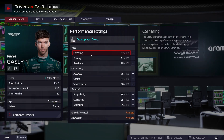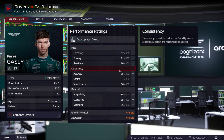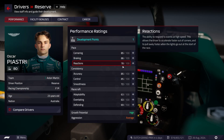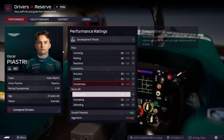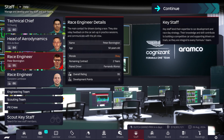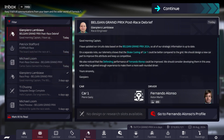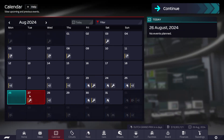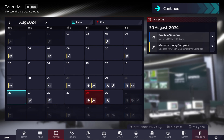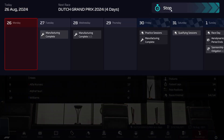Pierre Gasly has a development point, so we are going to add it to his reactions. Fernando Alonso doesn't have one, but Oscar Piastri does, so let's pop it on to his adaptability. Staff-wise, nothing for any of them. We need to have a look at what's coming up today - we've got manufacturing happening, other than that not too much really.